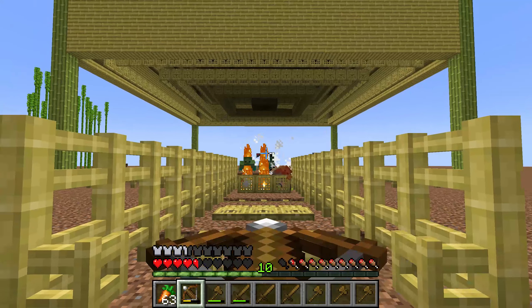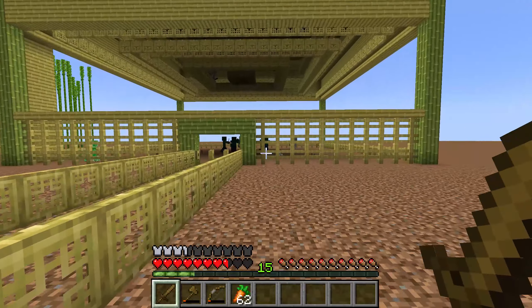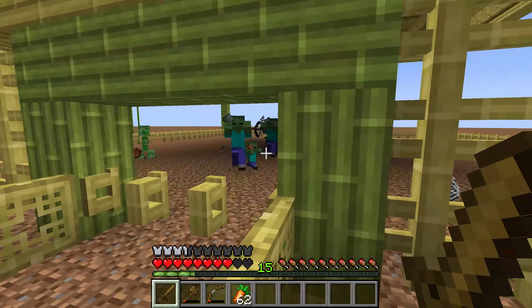If two zombie chicken jockeys spawn, you have the ability to breed them. They'll never lay eggs, so you gotta breed them quickly. The chicken that they make — the baby chick — will be a natural spawning chicken, and you can go ahead and get eggs from it and make your own chicken farm. That's what I was hoping for, but it just didn't pan out this episode. Maybe next time.